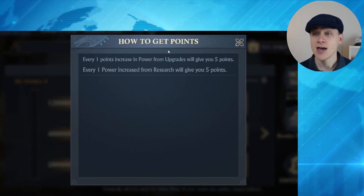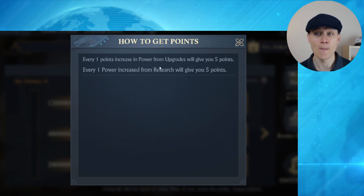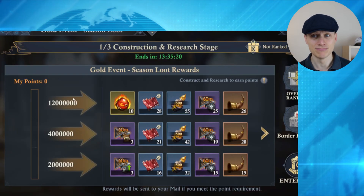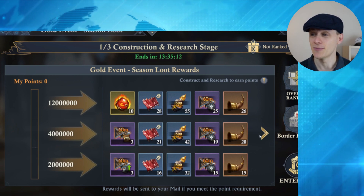If we click on the exclamation point button, it's going to be five points for each power upgrade you do for research and for building upgrades as well. These levels do vary based on your stronghold levels, so yours may be different. This is roughly 2 million, 4 million, then 12 million points to get to that top prize.